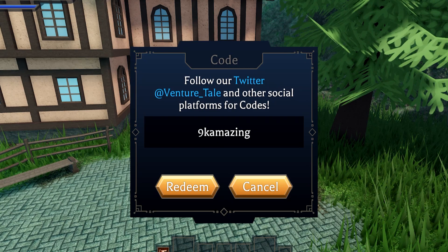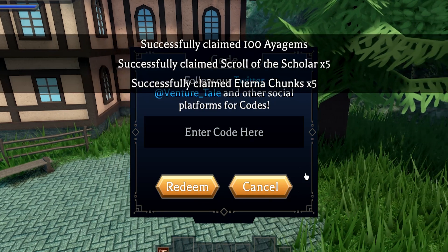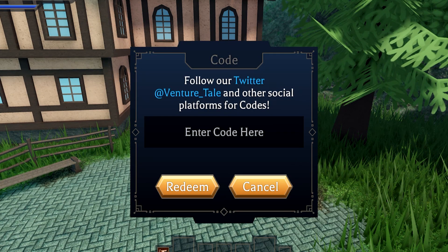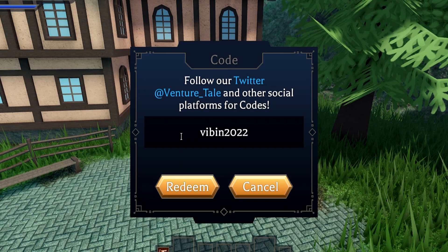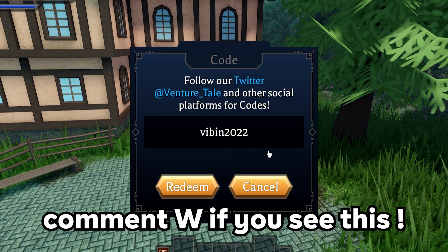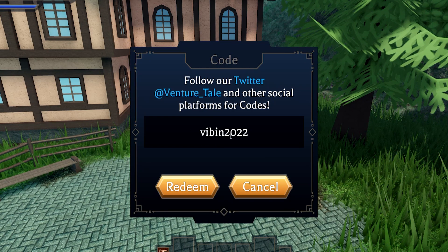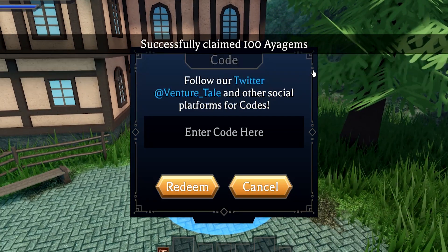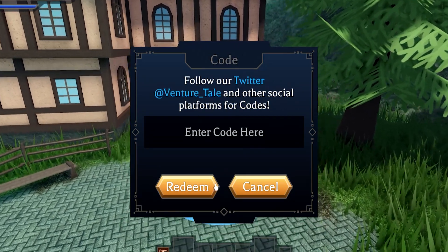We just got another new one that just released. Let's go redeem this one right now — there you go, 100 gems, easy. Next up, we got Vibin 2022, like this. I think you can redeem this one as well. It was actually just released, I'm pretty sure like one minute ago. Redeem Vibin 2022 — press redeem. That'll give you 100 gems, claim scroll of student five times, and something else. That's pretty insane.